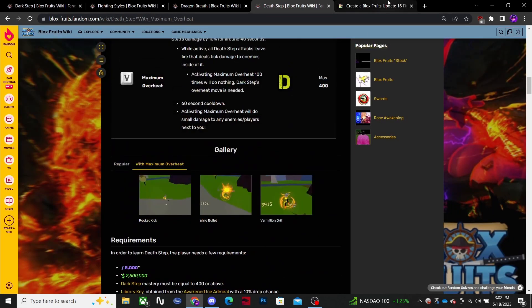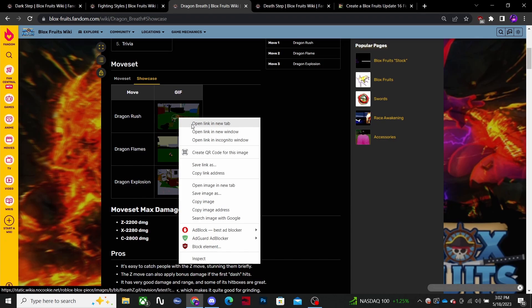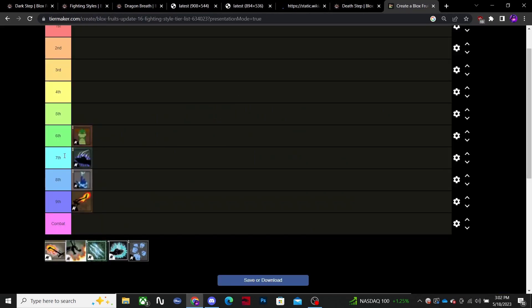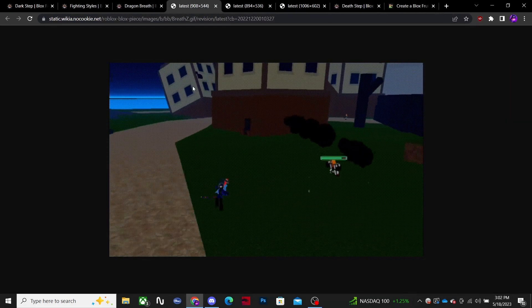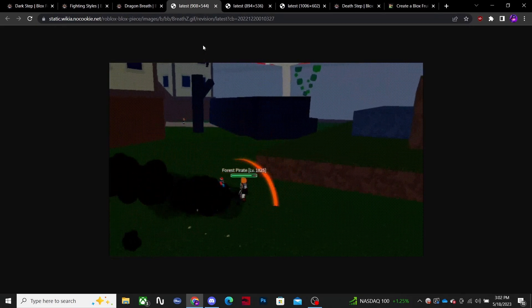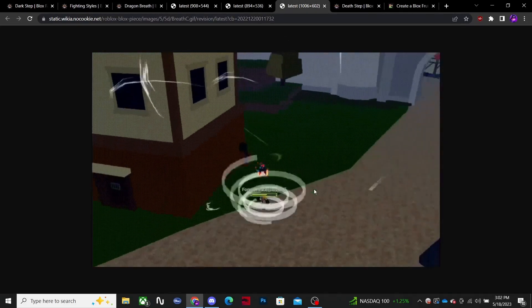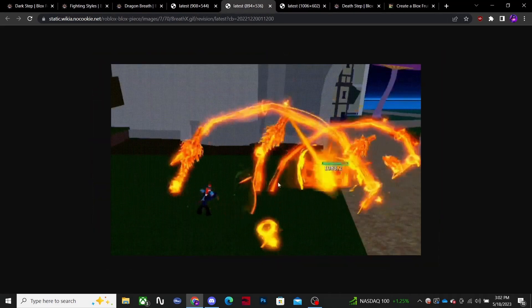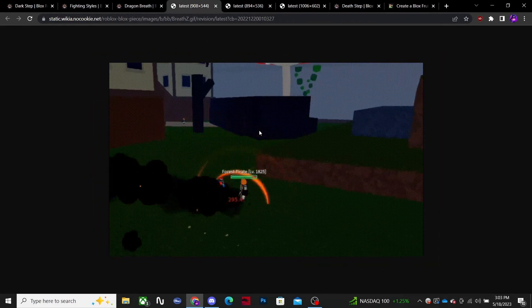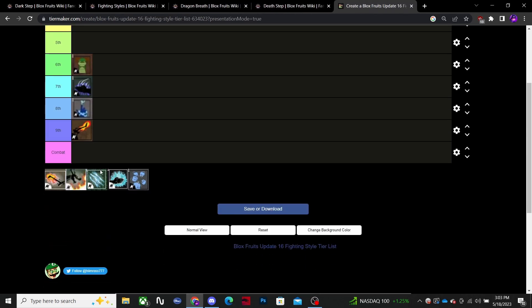Next we have Dragon Talon — a pretty good fighting style. Everything after these four, everything from sixth place up is actually really good and viable. Here's Dragon Talon's first move — Dragon Breath. Quick little combo, nothing too crazy, projectile. These moves hit multiple targets. It's a pretty solid fighting style. I remember when it came out it was good and it's still pretty decent.